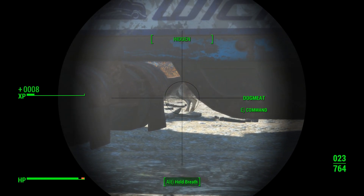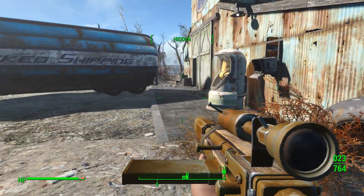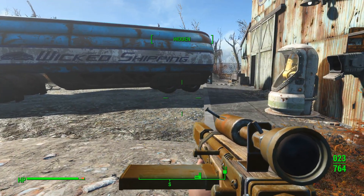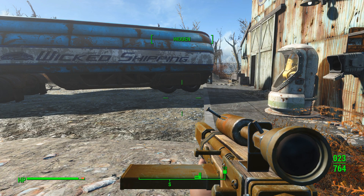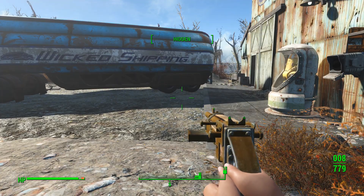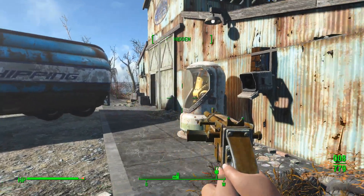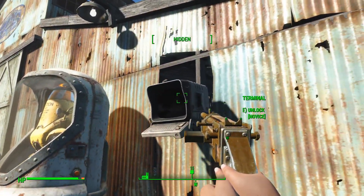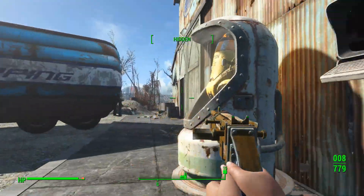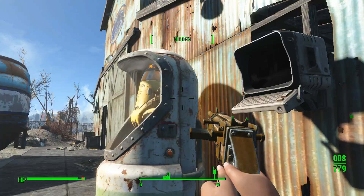You get him, Dogmeat! Nice. Oh, look — there's a Protectron right there. We can let that thing loose, right? I think I figured out how to use Molotov cocktails and stuff — it's Alt. We're going to unlock this novice terminal real quick here.